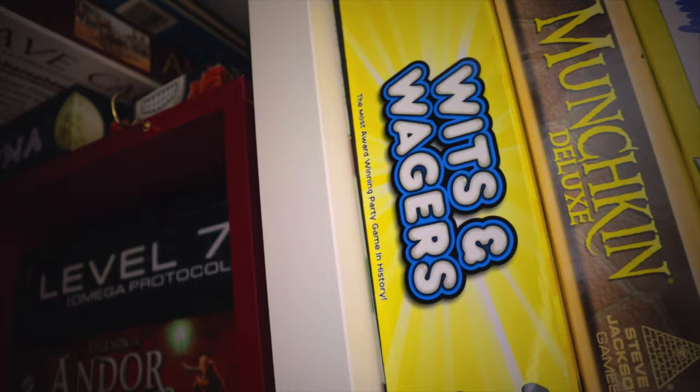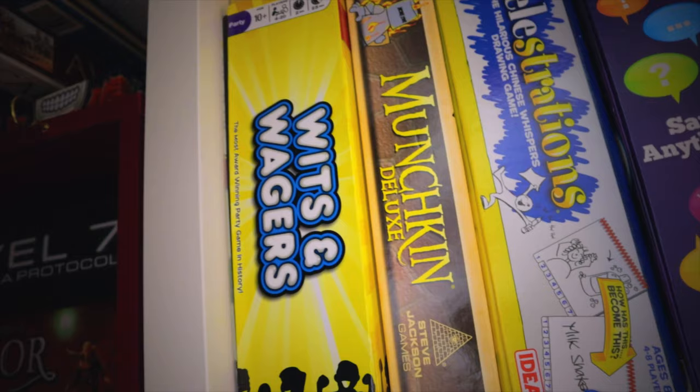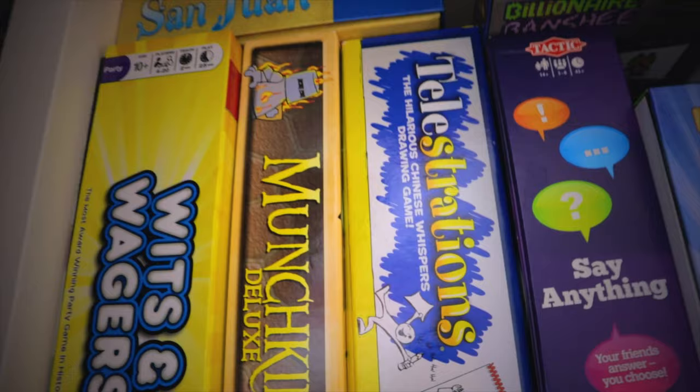Down here we've got Wits and Wages, and this is one of the best party games we've ever played. You don't need to have any knowledge of anything — you don't need to know the right answers. It's whoever gets closest to the right answer that wins points. One of the greatest party games ever made. Next we've got Munchkin — one of the first games we bought. My niece recommended it but it got boring real quick, it's frustrating because it just never seems to end.